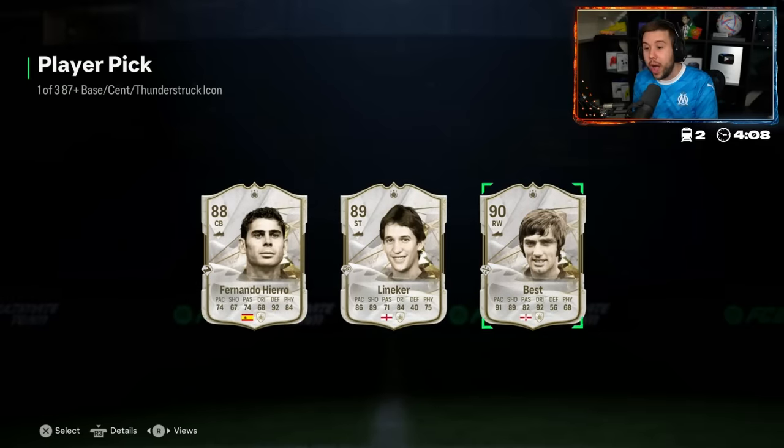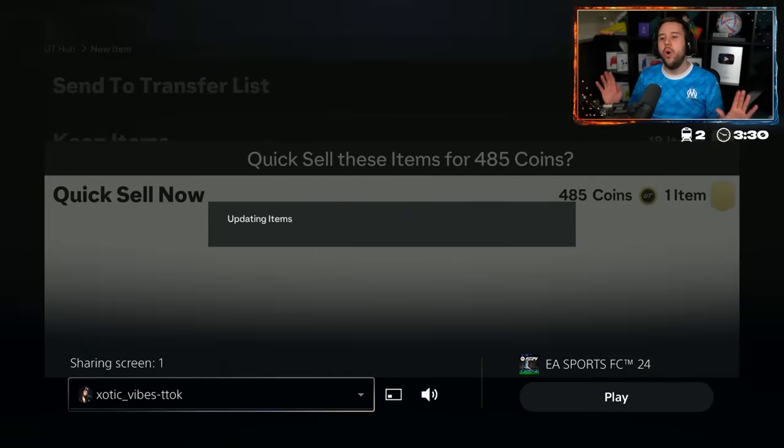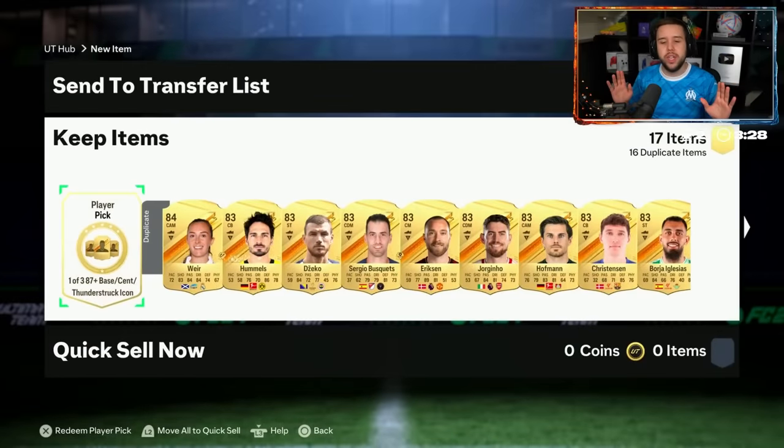Best to save it. Wow — Lineker, Hierro. Best for sure. I'm not sure who that third player is. Whoa, whoa — there was no need to quick sell the United badge there.